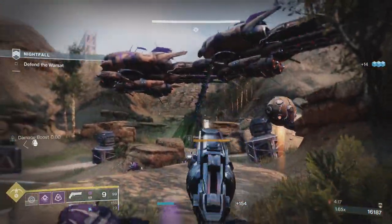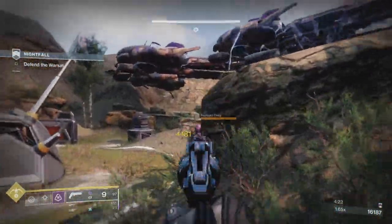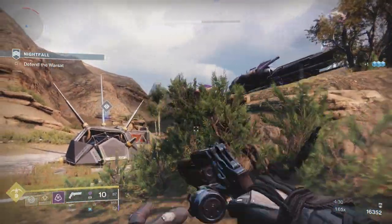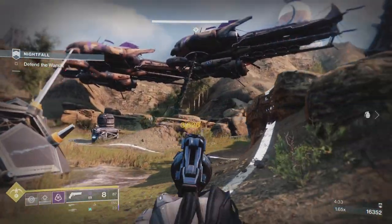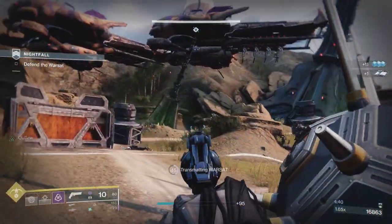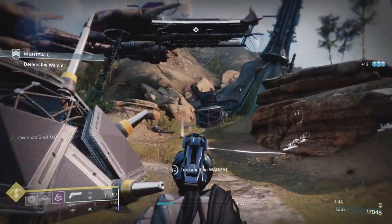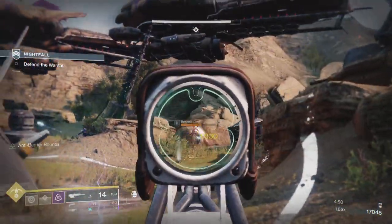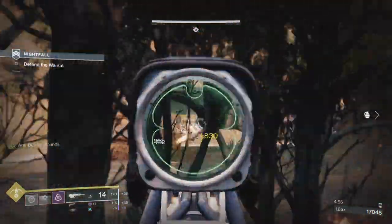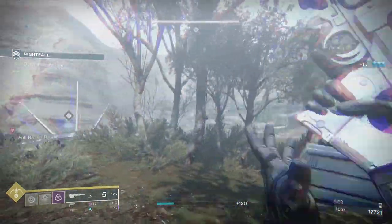I'm going to take out these elites and these dregs. I'm not really going to progress the warsat any further if I can help it until I clear these adds. My Palindrome really helped. You'll notice I've got Adept Big Ones on my Palindrome - it's just always on them on my Adept Palindrome. But you will see quite a few times where it's the Scout Rifle that takes all these guys out. I've got Major Spec on my Scout Rifle for increased damage against champions.